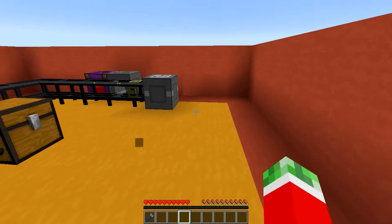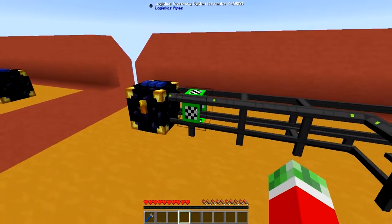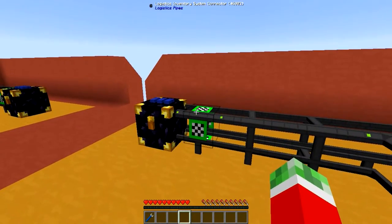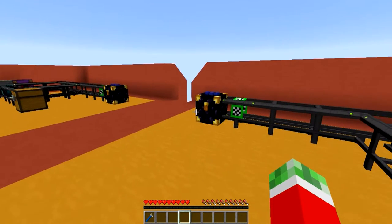As you can see, they are not directly connected, only by means of an ender chest and a logistics inventory system connector pipe. This is the actual pipe that allows two separate networks to talk to each other.